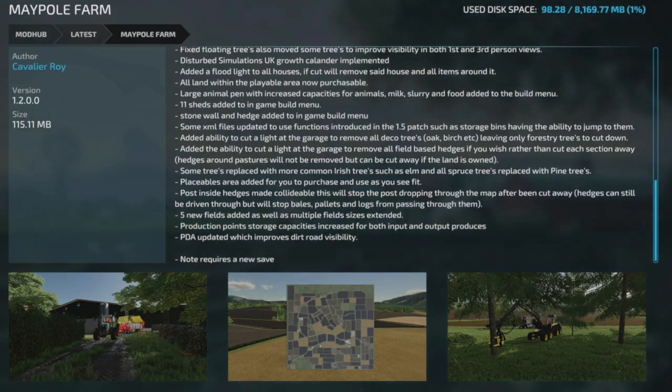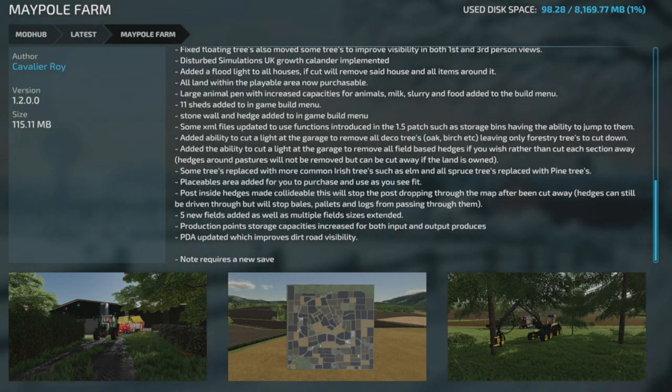XML files updated to use functions from the 1.5 patch, including storage bins with the ability to jump to them. Added the ability to cut a light at the garage to remove all deco trees — oak, birch, etc. — leaving only forestry trees. Also added the ability to remove all field-based hedges, though hedges around pastures can be cut away individually and will land as their own object. Some trees replaced with more common Irish trees such as elm, and all spruce replaced with pine. Five new fields added, multiple field sizes extended, production and storage capacity increased, and PDA updated for better dirt and road visibility. You will need a new save game.